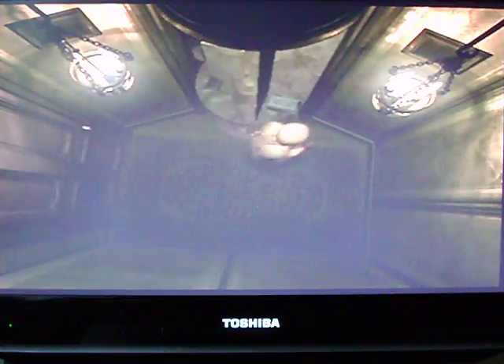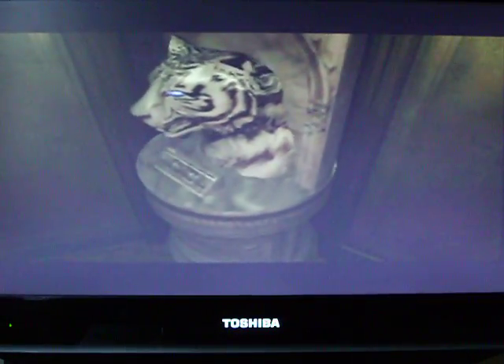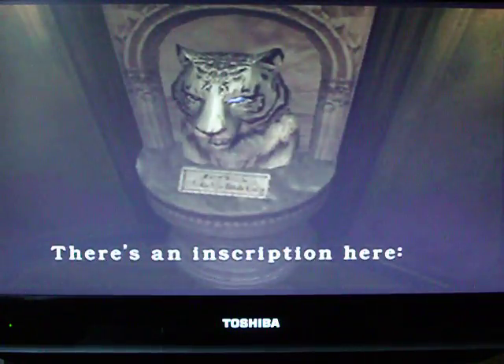Shotgun shells — yes, we will be taking those, we definitely need those. There we go, now it just goes back in place. Now we just need to look for the yellow gemstone, because on the plaque — there's an inscription here: a tiger glowing with blue and yellow light.